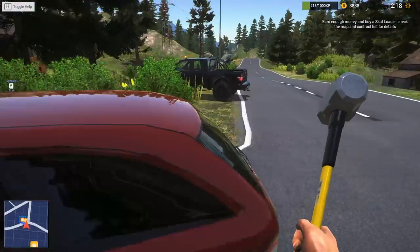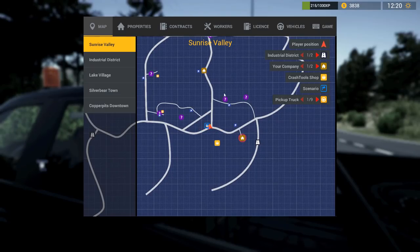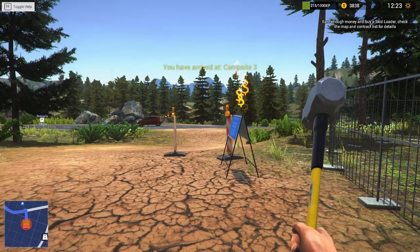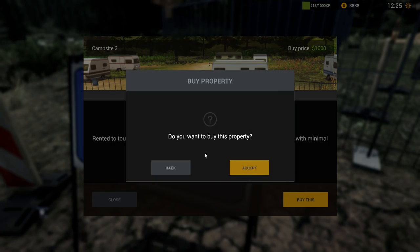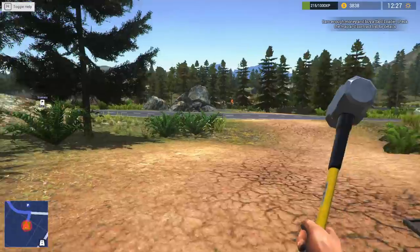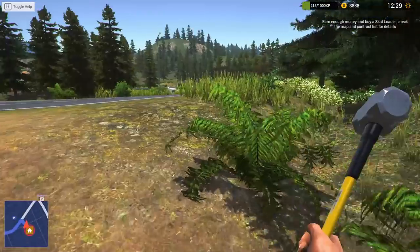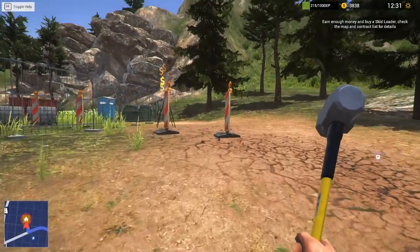Let's have a look. Excuse me, coming through. Let's take a look at our map like it suggested. We are in campsite 3. That was one. Get a taxi to campsite 3 - yeah, let's have a look. So this was... how much is it to buy this? Oh, buy price 1,000. I don't think I do, because I'm not quite sure how much revenue that's going to give. Oh, go on, let's buy it. Then we can do some other jobs with some other money, can't we?